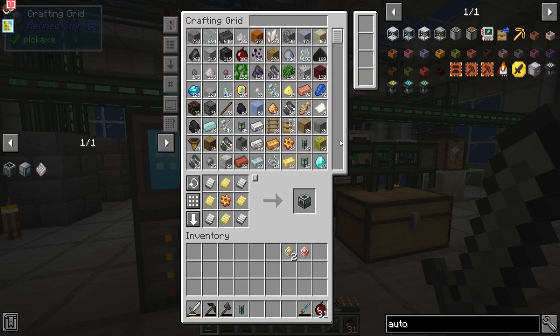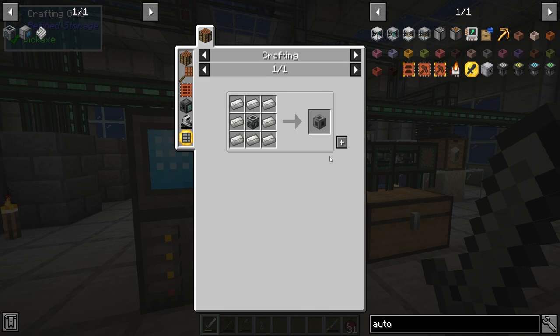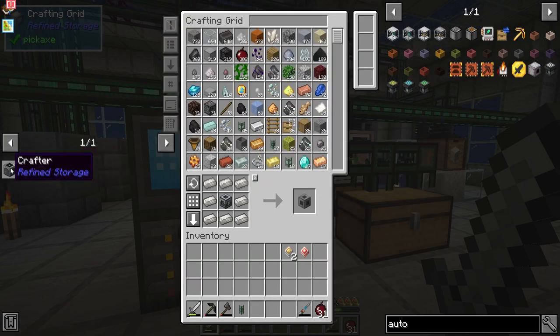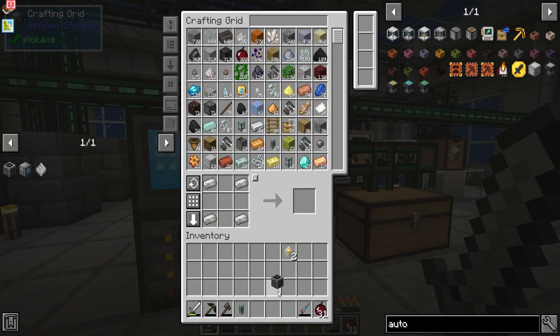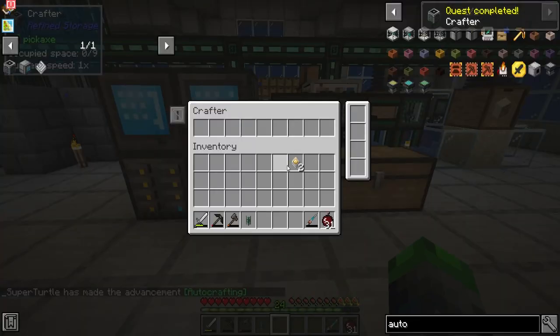So we have everything to make two of these — those stack, oh we can make three of them, cool. That means we didn't even need to make the one in the first place. So, crafter — bam a lamb, there we go. Crafter is made. We're just going to put this guy here like so.